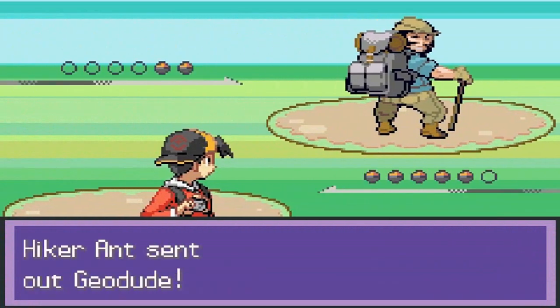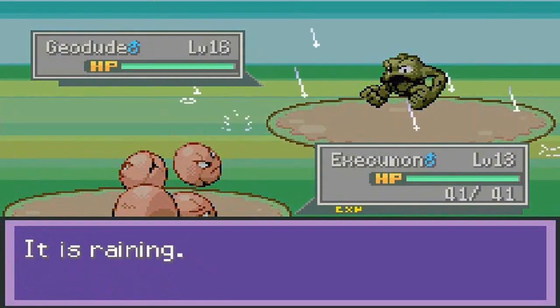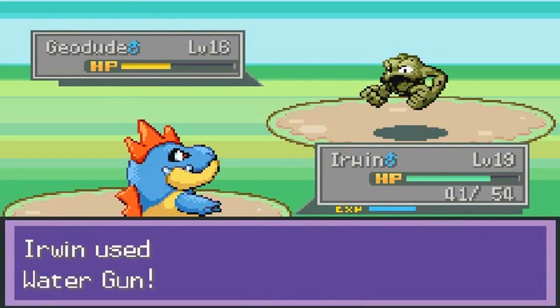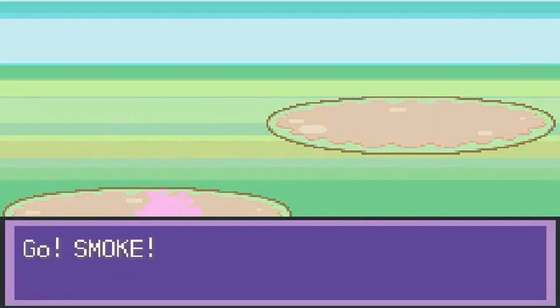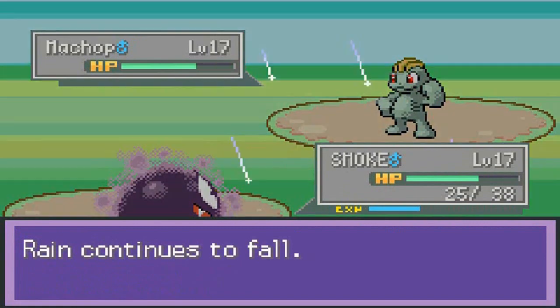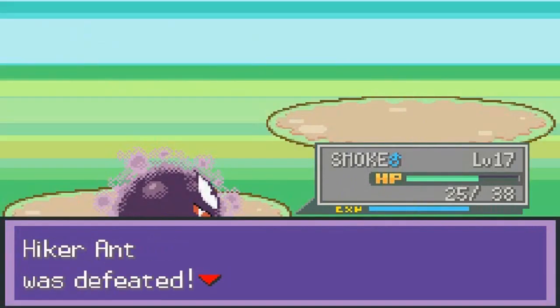Another hiker — his name is Ant — and he's coming out with his own Geodude. Let's go straight to Erwin. Water gun does the trick. Coming out with a Machop, so let's go to Smog because it won't get hurt by anything physical. Nightshade, focus energy, lick, leer, nightshade, nightshade — there we go. And that's how you defeat Ant. I got more zip than him.